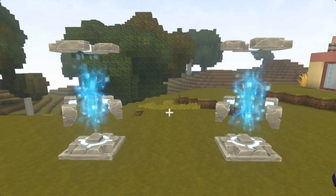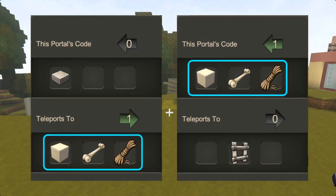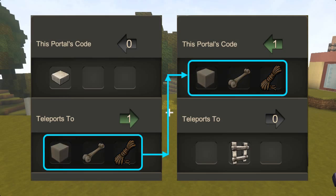If we have two teleporters and one teleporter's output matches another's input, they are connected, as if by an invisible wire. When we enter a teleporter that's wired to another, we act as a signal through that wire, traveling from the first to the second.